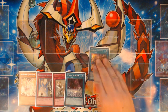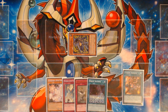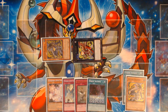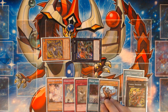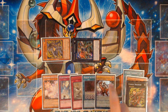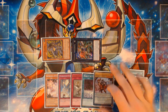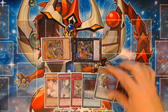You start the combo by activating Zoodiac Barrage, targeting itself, destroying itself, and summoning Zoodiac Ratpier from your deck. From here, you overlay that Ratpier with Bordobaron or Hammerkong — depending on what's in your list — and detach the Ratpier to special summon the second Ratpier from your deck. Then overlay Broad Bull on top of Bordobaron, detach Bordobaron, and search for your vanilla scale, the Dragoons of Draconia. You could search Performapal Pow King Bear instead, but Dragoons is strictly better because it's level four, which is relevant later.